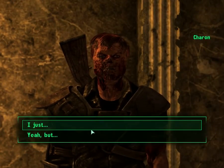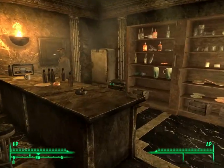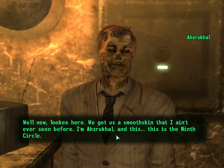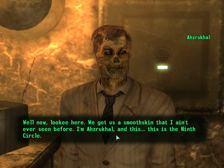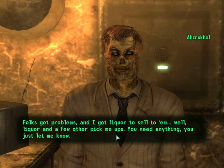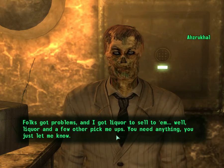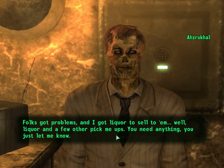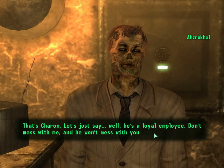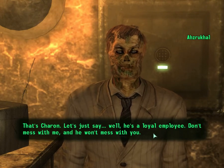Go talk to Azraqal. Well now, lookie here — we got a smooth skin I ain't ever seen before. I'm Azraqal, and this is the Ninth Circle. Folks got problems and I got liquor to sell them — liquor and a few other pick-me-ups. You need anything, you just let me know. Who's the guy in the corner? That's Sharon. Let's just say he's a loyal employee. Don't mess with me and he won't mess with you.